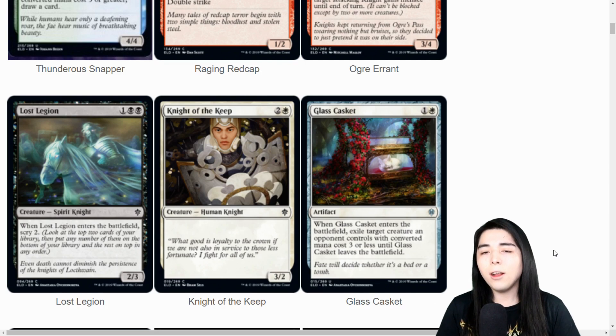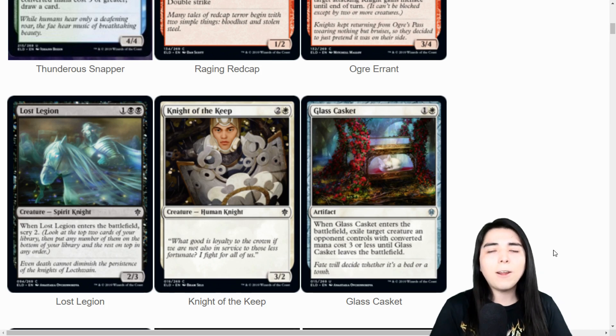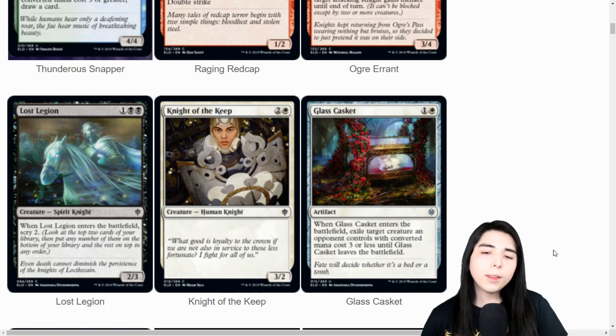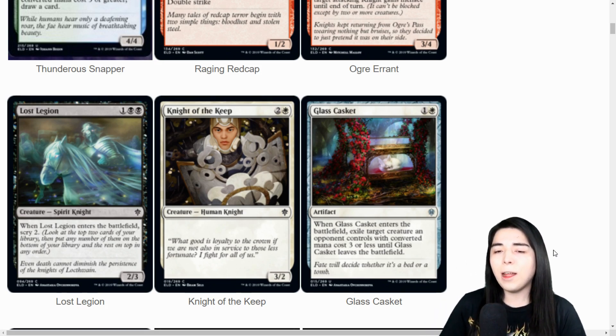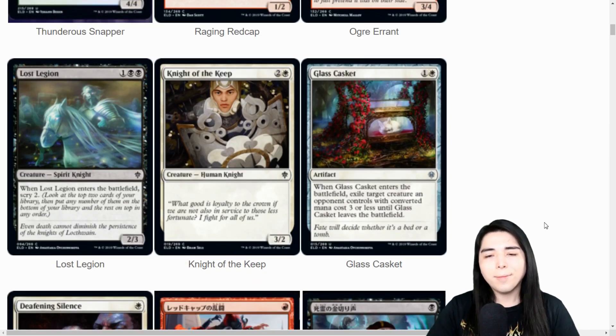Glass Casket: two mana artifact. When it enters the battlefield, exile target creature an opponent controls with CMC three or less until Glass Casket leaves the battlefield. That's cool because it's not an enchantment doing that - it's an artifact. We've never had this cheap an exile effect on an artifact. The only difference is it's not a colorless artifact so it won't have significance for commander or whatever, but it's cool we're getting that effect on something other than an enchantment. Premium limited pickup, and it will probably see play in standard.